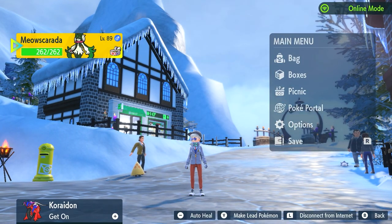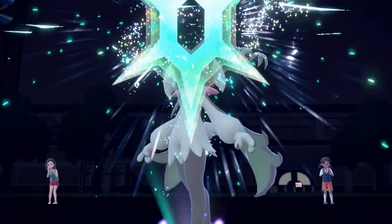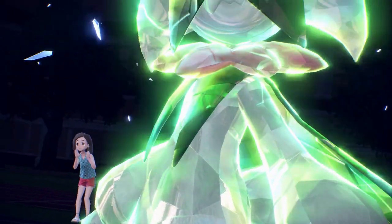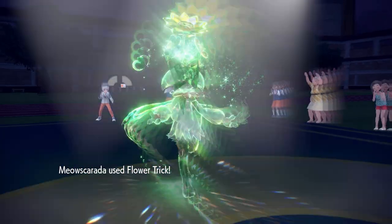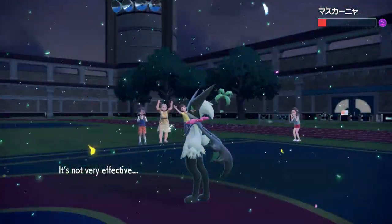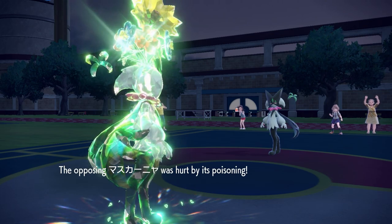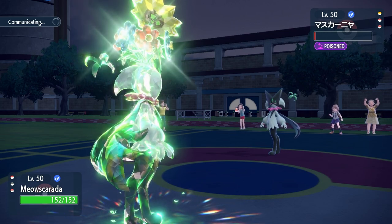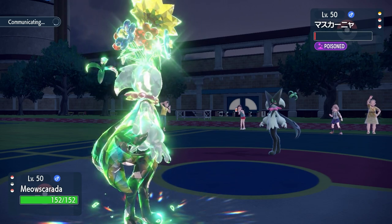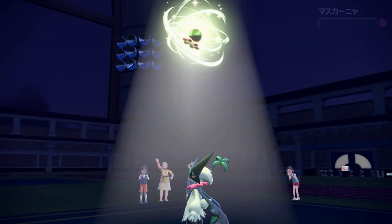Here's gameplay footage from my second ranked match testing Meow Scarada. We Terastallize into Grass type and spam Flower Trick with the Choice Band, hitting really hard. The opponent has three Pokemon and we're down to two. We're using a not-very-effective move because we're locked into Flower Trick, but it's working well. Glimmora went down earlier leaving Toxic Spores, so every Pokemon that switches in gets poisoned, and we also have Stealth Rock up.